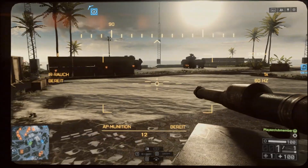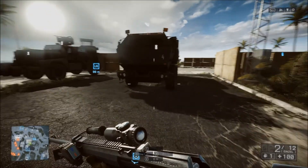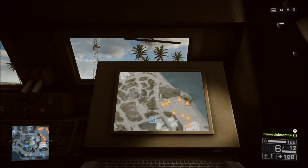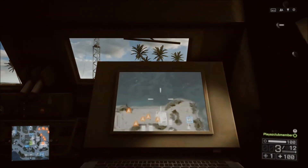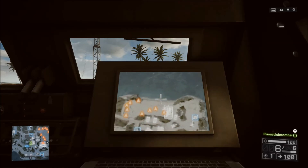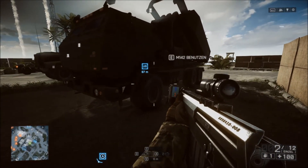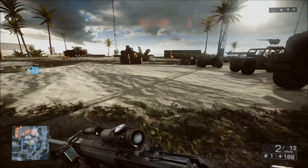Man kann ein bisschen trainieren, das Fahren kann man ein bisschen trainieren. Was haben wir hier noch stehen? Da haben wir eine mobile Abwehr. Das Ding ist so cool, das hat man auch im Multiplayer. Man kann damit von der Ferne schießen. Und da seht ihr auch, die schlagen ziemlich gut rein. Das ist der M142. Jetzt haben wir die Bezeichnung auch.